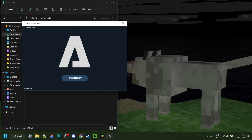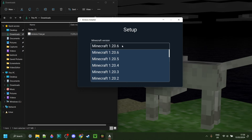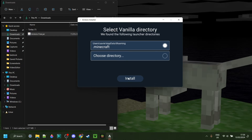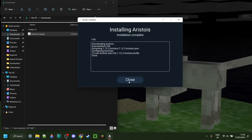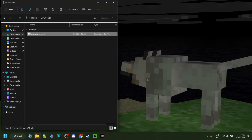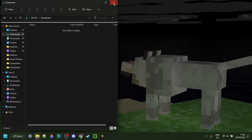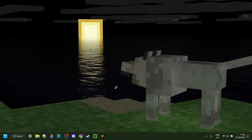Once I've done that, right over here I can click on continue, choose my Minecraft version, which in this case is going to be 1.12.2, and then I can click on next. Click on install right here, and it'll complete really quickly. As you can see, it's already done. Because this is just the installer, we can actually delete this if we wish to do so, and we can open up the Minecraft launcher.